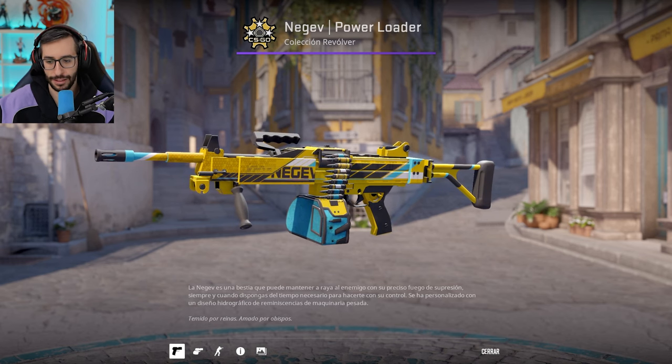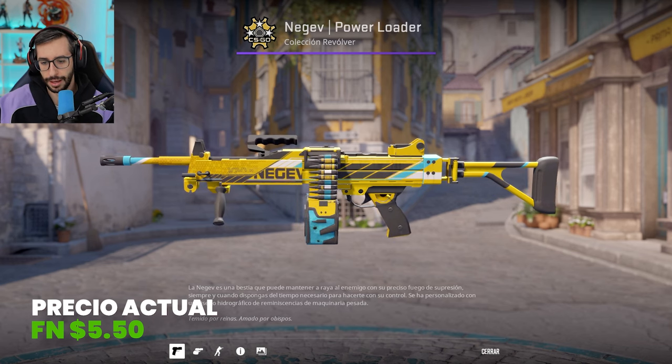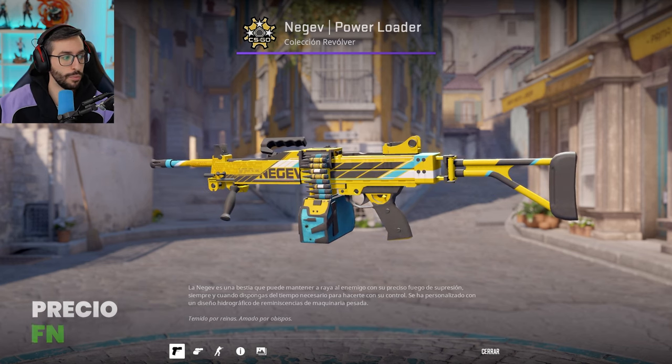And finally — and this one has a lot going on — the NG Power Loaded in Factory New at $5.50. Without a doubt it is a very, very beautiful skin.